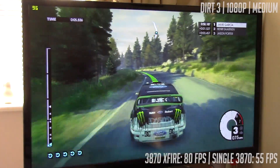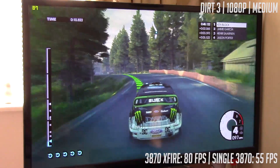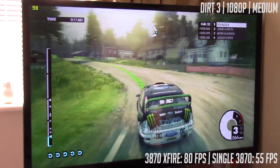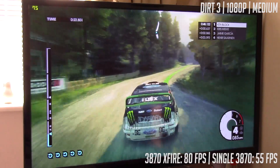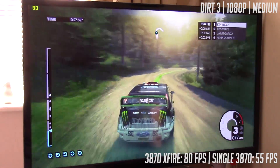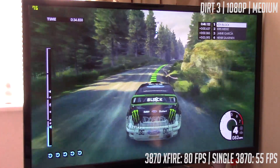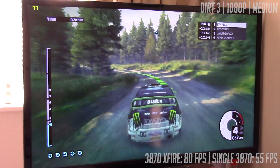Next up it's Dirt 3 at 1080p once again with the medium settings. I thought I'd set it to medium because I wasn't really sure what to expect, but I was surprised when the frame rate averaged out at around 80fps — a very impressive result. Turning things up to ultra or even high would see the frame rate drop below 60, which for a racing game could prove a bit off-putting, but it was nothing that wasn't playable. As a budget gamer, anything around 30 is fine for me.